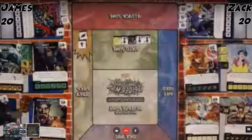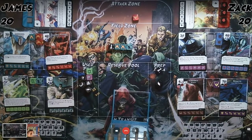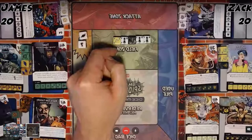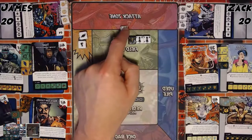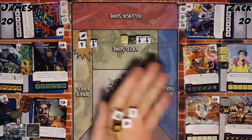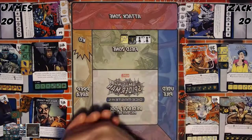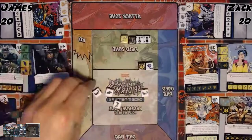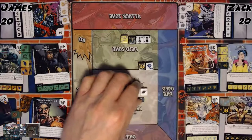I'm going to attack with my 4-4 Wonder Woman. I'll block with a sidekick. Let's see if I can whittle down your sidekick defense. I need some more bolts — Kitty Pryde is quite good to play.